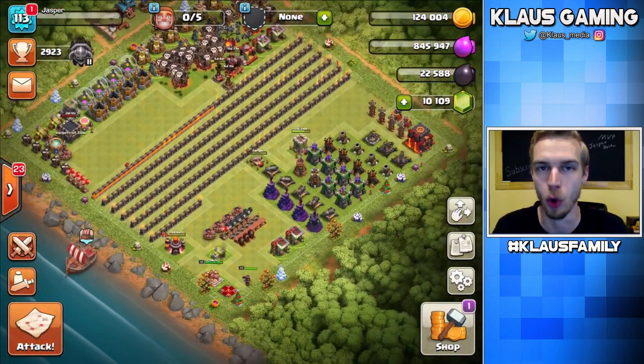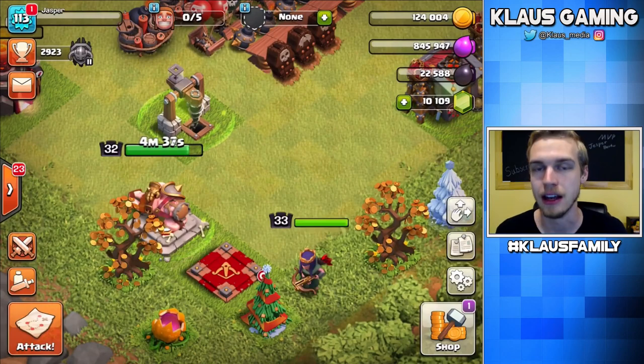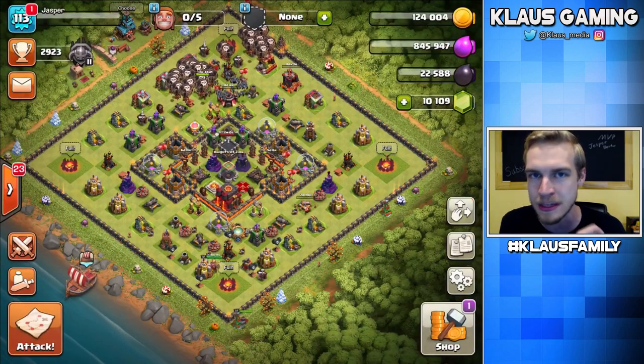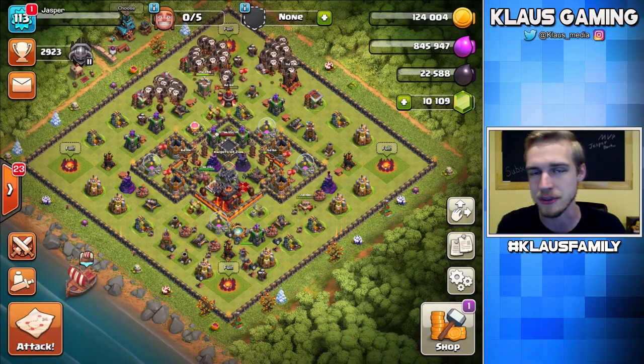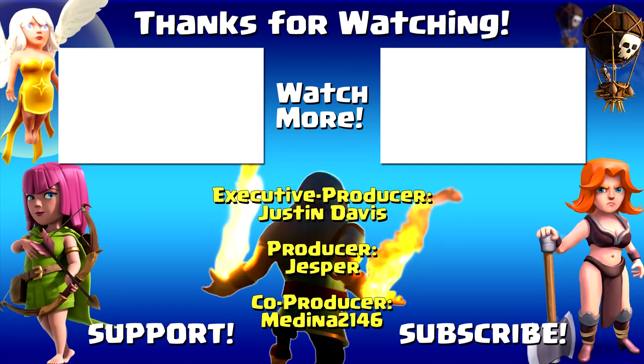That is going to do it for today's video. Super productive. Dark Barracks down. Inferno down. And Queen level 33. That's going to have to do it for me today. Thank you all so much for tuning in. Like this video if you liked it. Hit that subscribe button if you haven't done that, for daily gaming videos. And as always, I love each and every one of you. I'll see you all again next time.